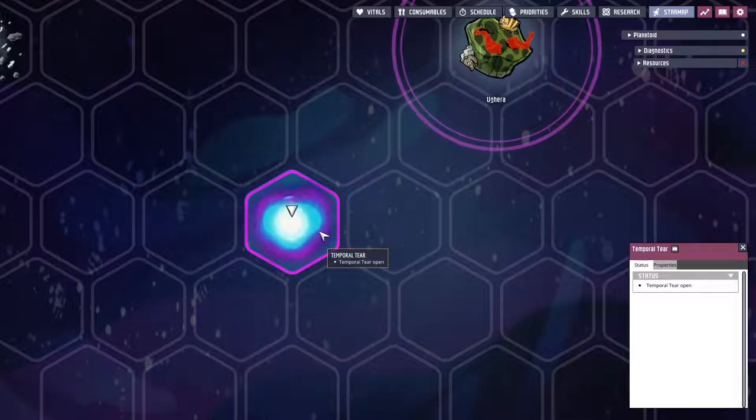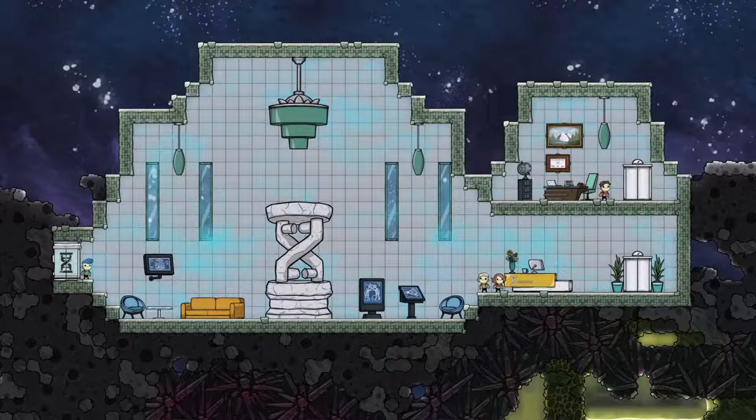Then the temporal tear will show it's open in the star map. And that's it for this look at Gravitas in Oxygen Not Included. I hope this was interesting, and thanks for watching.